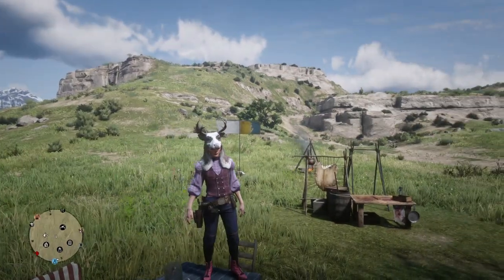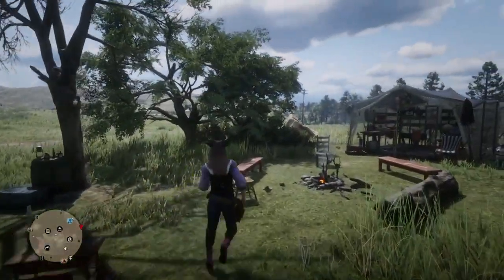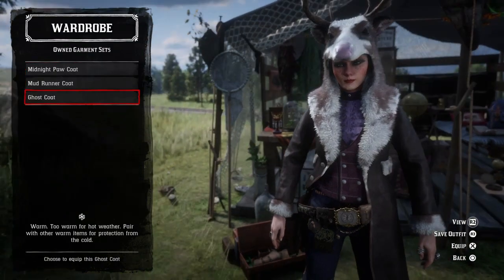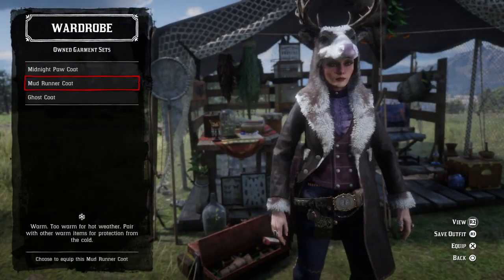Thankfully there is a glitch, and it's pretty easy to do. All you want to do is head over to your wardrobe in your camp. All you have to do is go and choose the garment set that you want. Of course there are 42 to choose from.